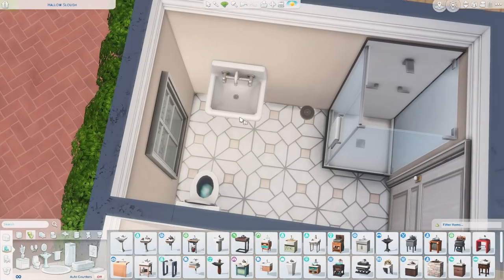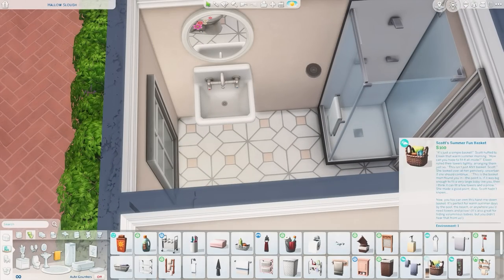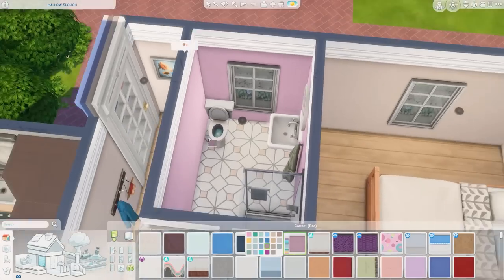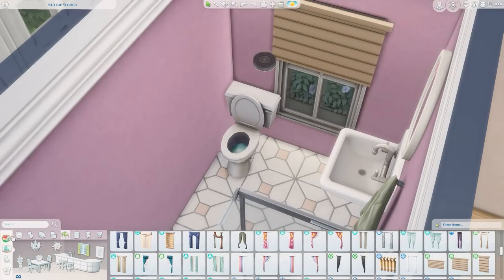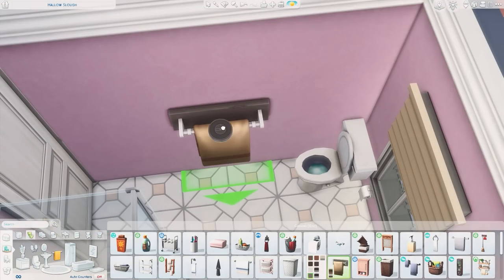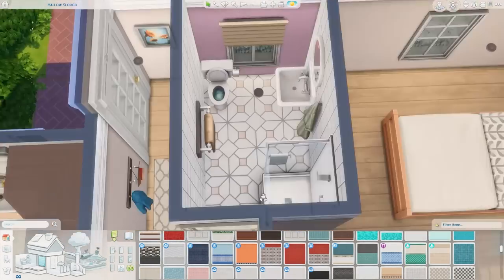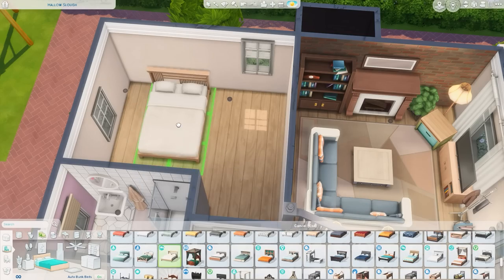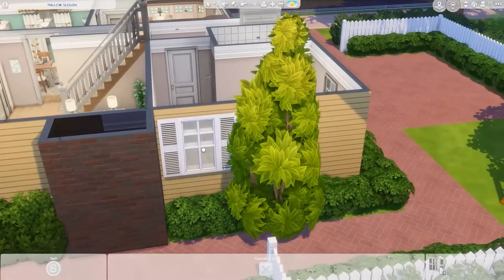This is the downstairs bathroom — it's the primary bedroom bathroom but also the main floor bathroom. It's got a standing shower and sink. I paint this one purple, which is really vibrant and cheerful. My first floor bathroom growing up was very small and a lavender color, and my grandmother's bathroom was like a peach color. I like colorful bathrooms — I just don't do them very often.